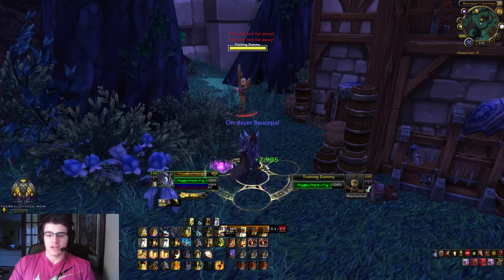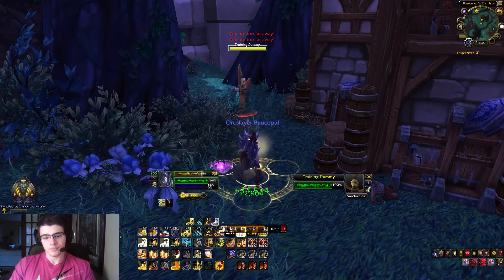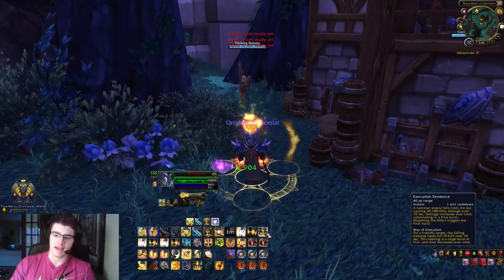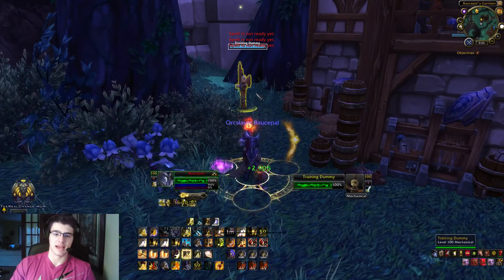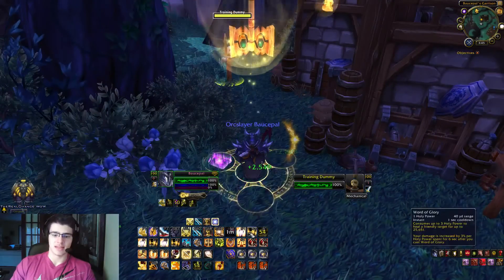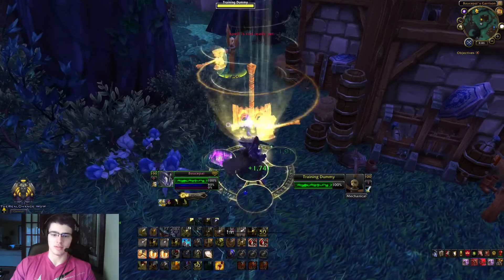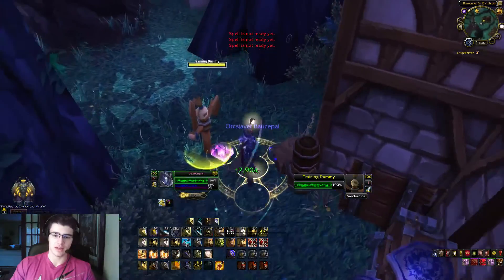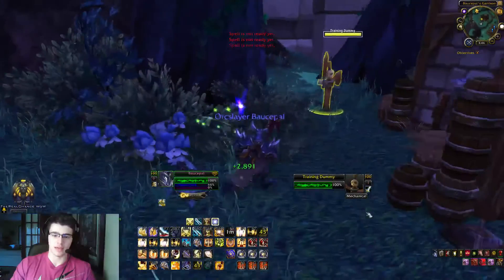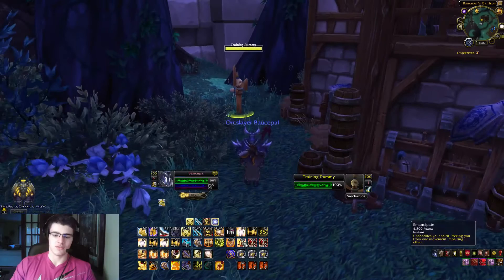Next I have Flash of Light, which is just the one on my mouse — just the easiest way for me to reach it. Next I have Word of Glory as two, and again, just easy for me to reach. My third one I have as my macro for Execution Sentence to be cast upon myself, even if I'm targeting another enemy. Four is going to be my Emancipate, which is kind of like a toned-down Hand of Freedom — it reduces one movement-impairing effect, which if you only have one on you, it's great. But if you have a couple, Hand of Freedom is the ability you want to use.